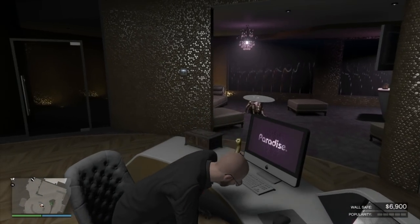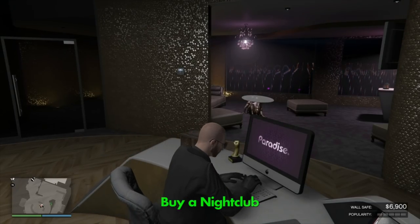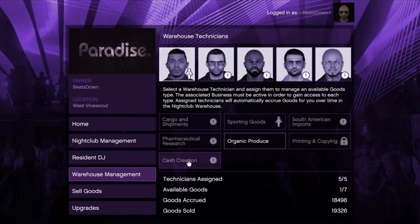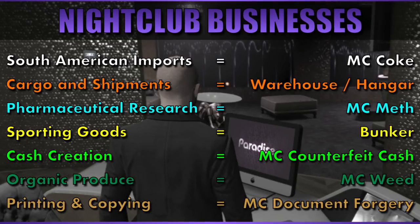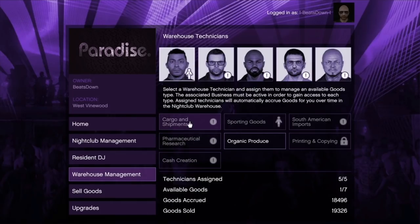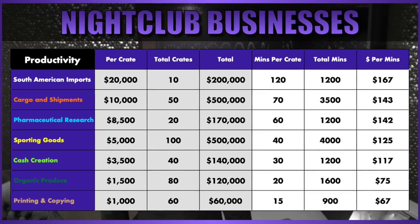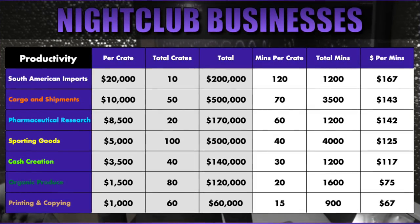Once you've earned your millions from Cayo Perico and bunker sales, the next investment you must make is the nightclub. The nightclub is another passive income business like the bunker, but it requires you to own feeder businesses — including the hangar and crate warehouse, the bunker, and the five MC businesses: coke, meth, weed, cash, and document forgery. You can only assign five employees max, so choose the best five: coke, warehouse or hangar, meth, bunker, and counterfeit cash.